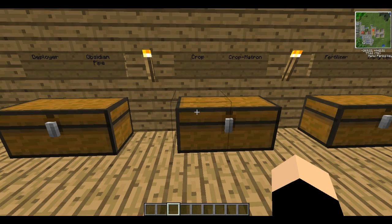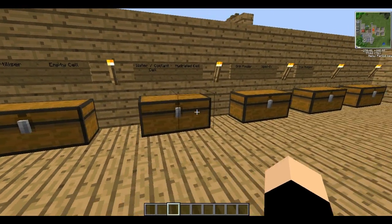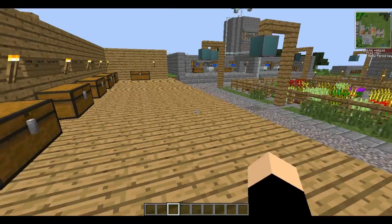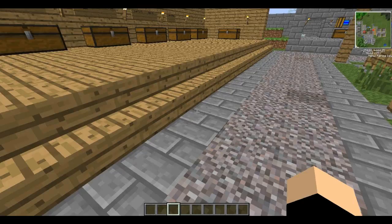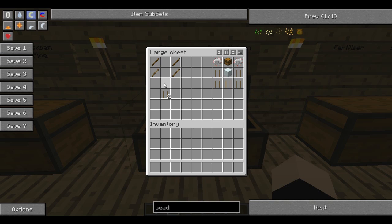Next we're going to go over some things called crops: a cropmatron, some fertiliser, empty cells, hydrated cells, coolant cells, green powder, weed killer, and a crop analyser. As you can see behind me, I've got this lovely little garden. I'll show you how to set one up once I've shown you how to make the things. A crop is basically a couple of sticks that you slam in the ground and attach seeds to — simple as that. It's made with two sticks, similar to the boot recipe. You'll need quite a lot of these.